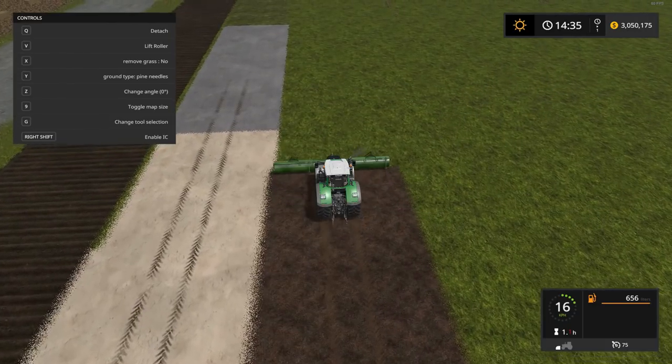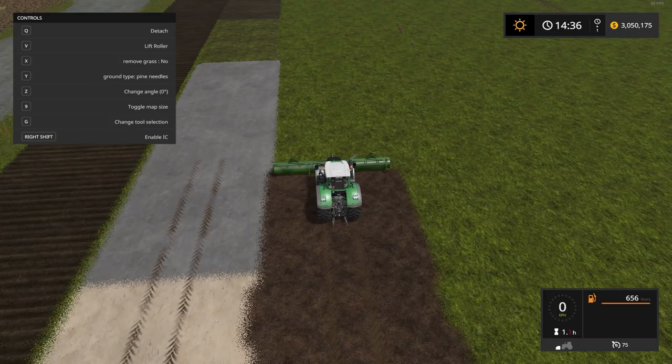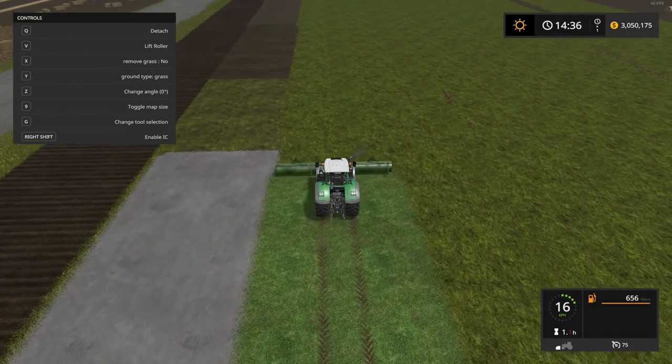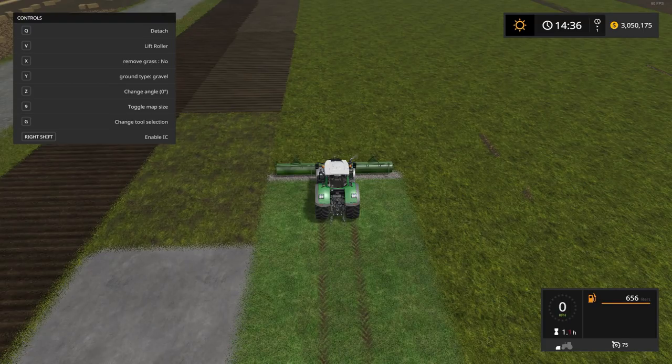It wouldn't take you long to do what you need to get done with this, that's for sure. Let's change it to grass — quite different from the color that's already down. And this is gravel.